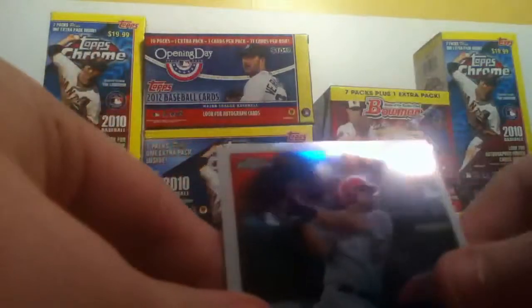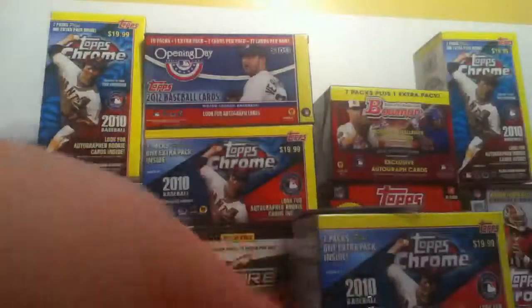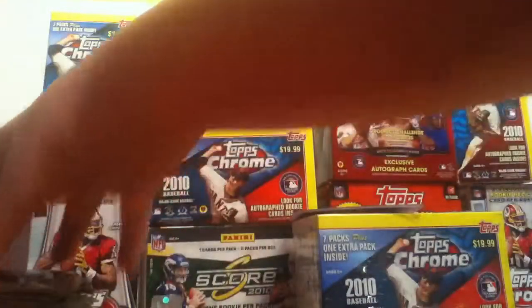I don't know why they make these packs so hard to open. That's a nice rookie on the back — Kendry Morales. Michael Kadire, refractor. Roy Oswalt. And Steven Strasburg rookie. That's a pretty nice pack right there. Put the rookie over there, refractor in that pile, and then the base in that pile.